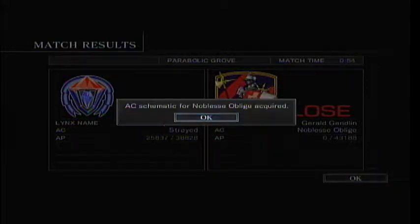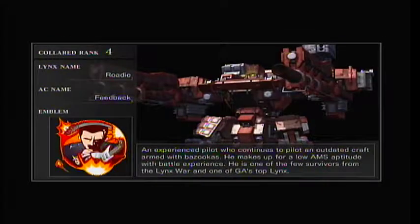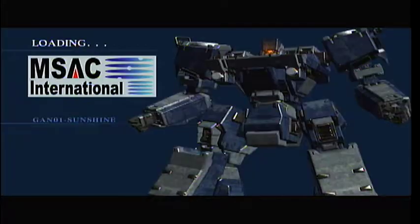Next is Roadie, a survivor from Armored Core 4 as well. In AC4 he wasn't a very good pilot, much like most of GA's lynxes at the time — except for maybe three. In this game he's moved up the ranks. He has low AMS ability so he's not that mobile, but those bazooka arms can do lots of damage. You have to be very careful when fighting him, and you'll see why.